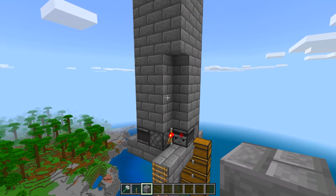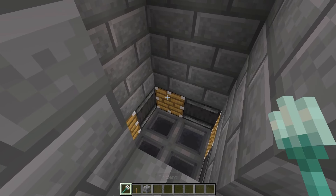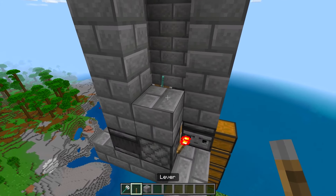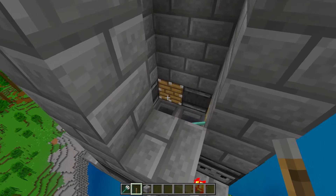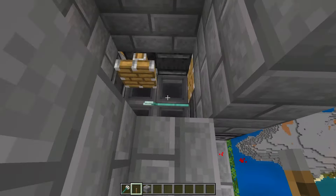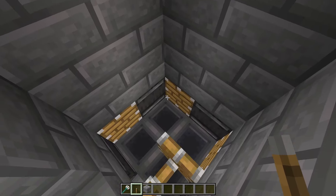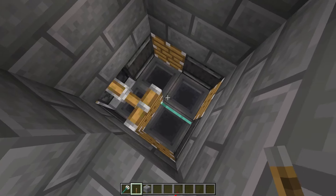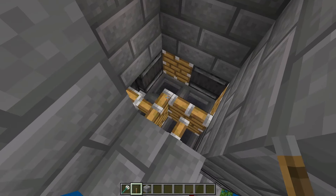Now for one more quick step: temporarily break into the top area, take your trident and throw it onto one of the pistons. Then take a lever, place it on a piston, and flick it twice to turn the farm on. The trident will get pushed around. You can stand down here AFK to get XP — when mobs fall down, they will get automatically killed by the trident. To stop the farm, just flick the lever and it all stops.